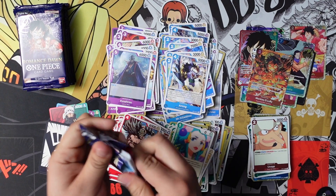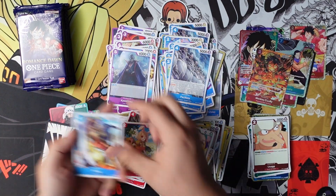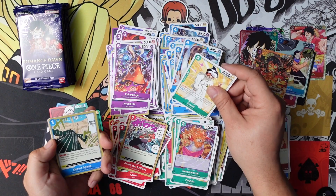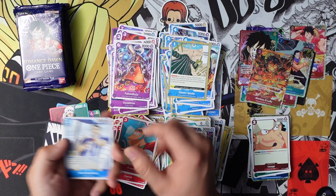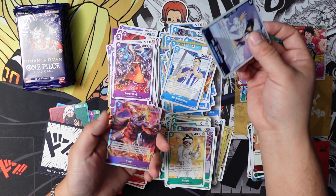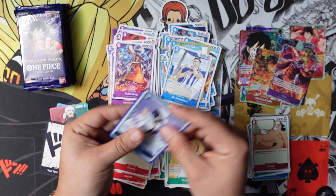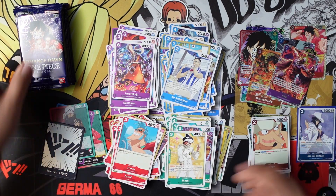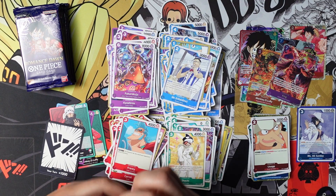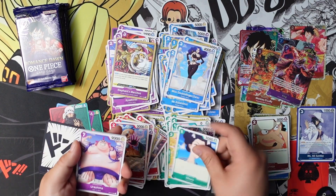I'm waiting for the Miss Sunday though — where's she at? Usopp and Beppo — the Buca di Beppo. Pacifista, Carrot, Green Star, Cat Viper — I am never gonna say that full name, I'm just saying Cat Viper. Sachi, Desert Spada, Frankie, Mr. Three. Guys, I haven't been sleeving any of these, but Miss Sunday — I'm gonna put a sleeve on her right now. And we have our King super rare. Miss Sunday always gets a sleeve; I don't care what rare she is. She is always getting one. You can't disrespect her like that. Put some respect on the name.